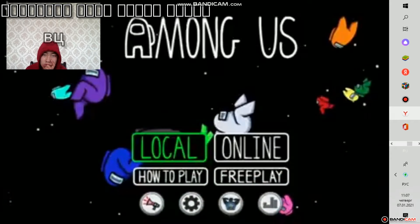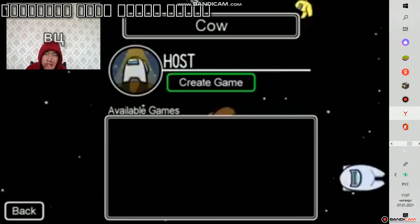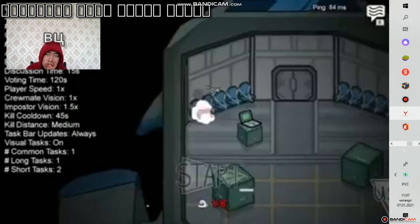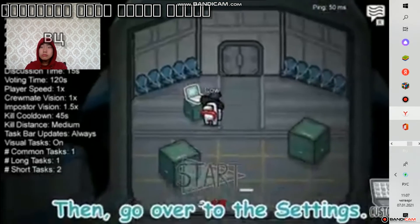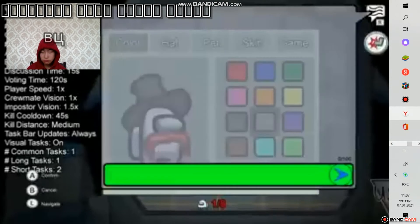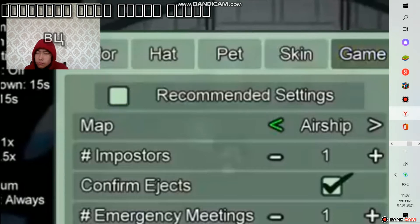Oke, katanya itu pertama-tama kalian pergi ke lokal terlebih dahulu. Nah di sini pasti kita disuruh buat room sendiri ya — kalian buat aja di house sendiri itu, nanti create game. Terus katanya kita pergi ke setting atau di customize itu, nah di sini dia pergi ke pilihan yang game di pojoknya.